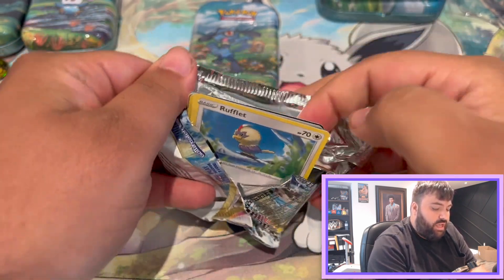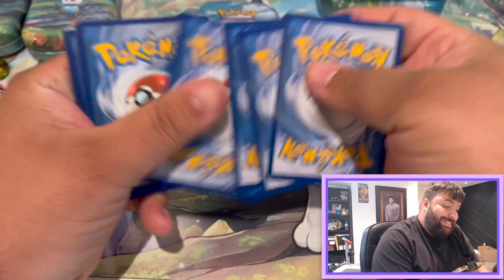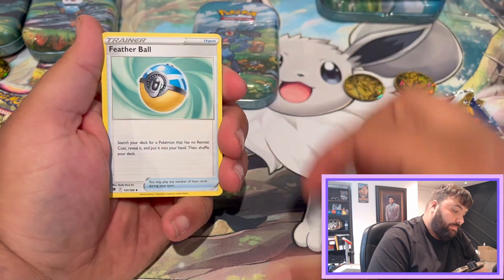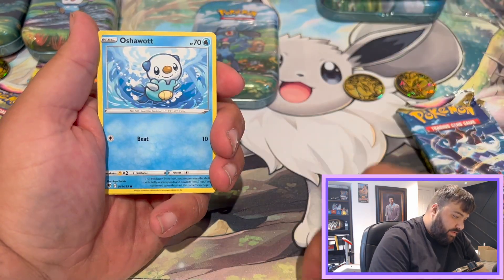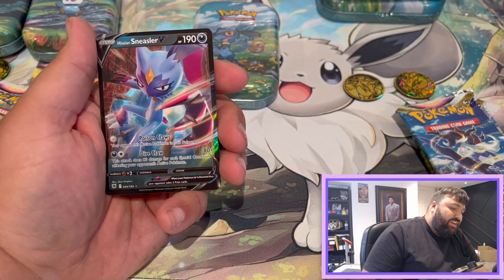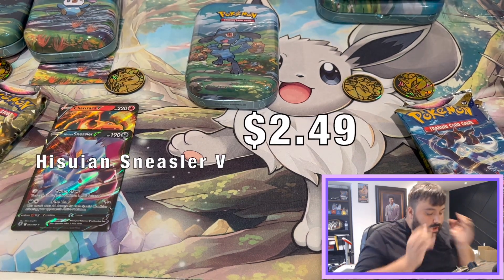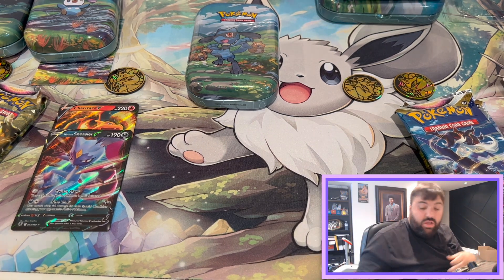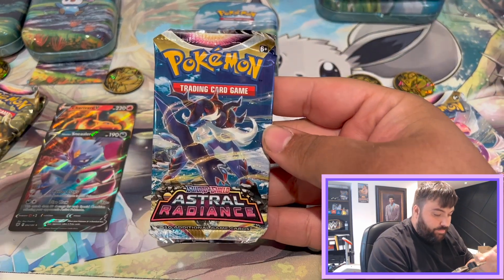Astro Radiance — the big cards here. Of course, the Palkia and the Dialga. Dan's next pack — let's see what you got. Oshawott, a Glaceon Reverse — that's beautiful — and a Sneezler V. Okay, I need to kind of regroup here. Let's get all the bad energy out. It's okay. You're still awesome. You can do this.